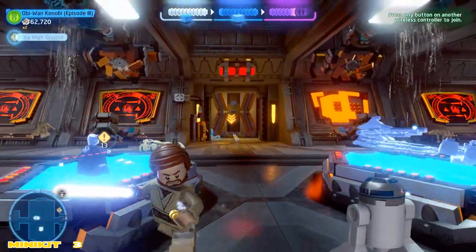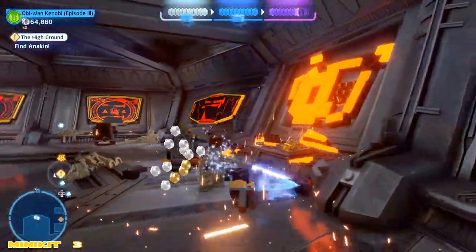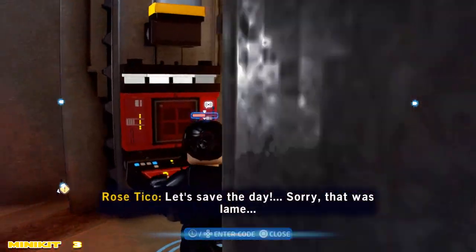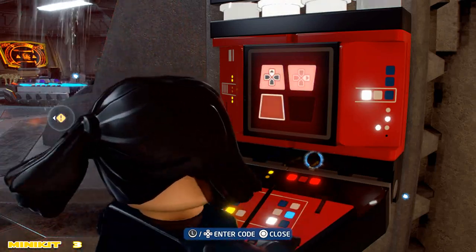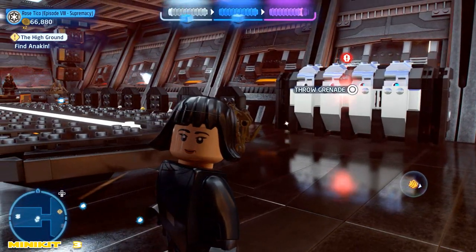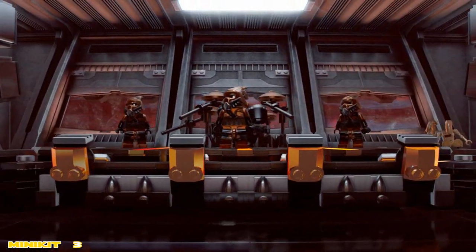Instead of following him, we turn around and go into a different room. There should be a side spot we can hop into. This section is a good place to get studs. We're gonna need a villain character on the terminal on the opposite side of where Anakin ran off. Once that's done it opens the door, and on the right-hand side there's a silver brick — toss a grenade on there, watch it go kablooey, then grab the fuse and take it to the other side of the room and insert it.